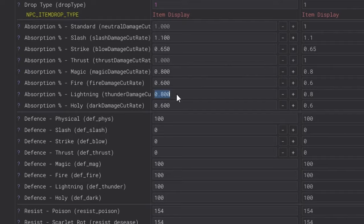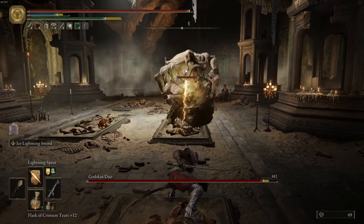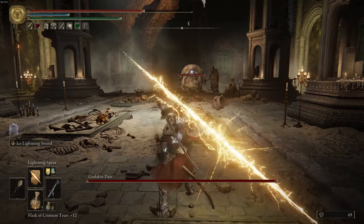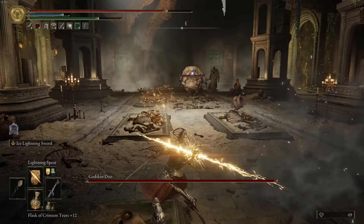When we change the absorption ratings for one of the puppets — in this case Lightning Absorption — we see that this makes the Noble take more damage, which means the big health bar also takes more damage. The same applies if we do the reverse for absorption. However, if we change the absorption values for the underground Apostle, there is no change when we attack the duo, showing that the Apostle under the map really is nothing more than a health bar to subtract damage from.